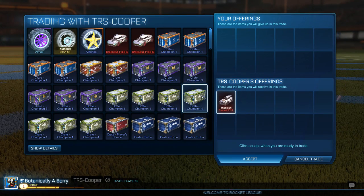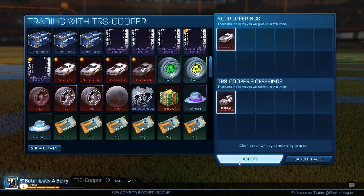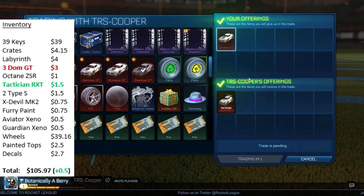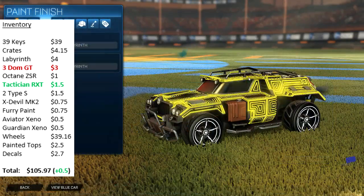The next trade I found through RLtrades.com — a guy was offering a tactician certified RXT for a DomGT. Tactician is like the 3rd best certification, so I would say that makes the RXT worth about 1.5 keys, whereas the DomGT is worth about 1 key.